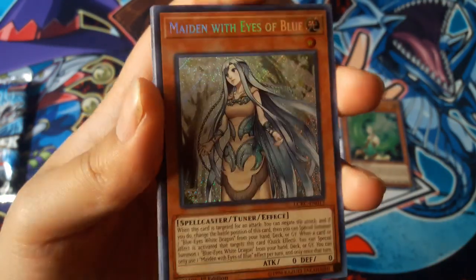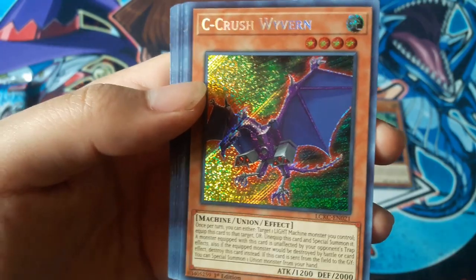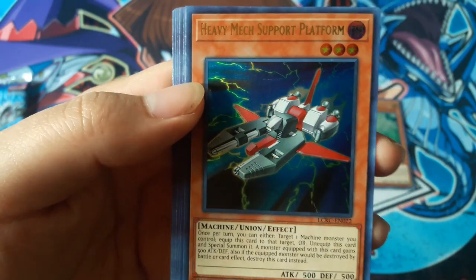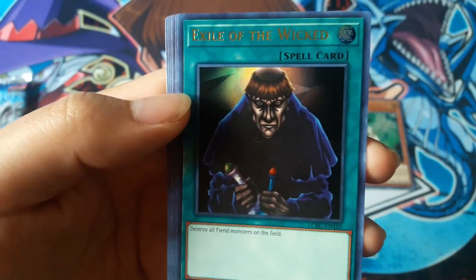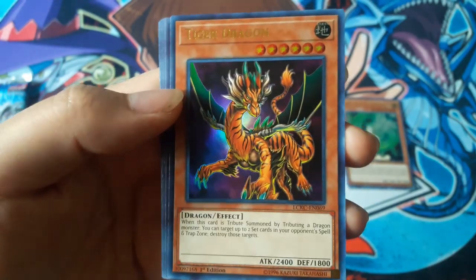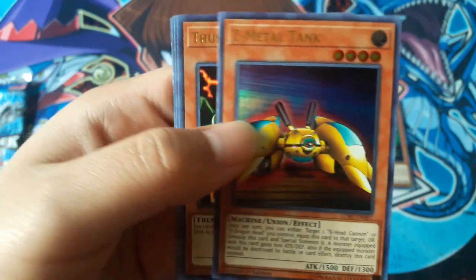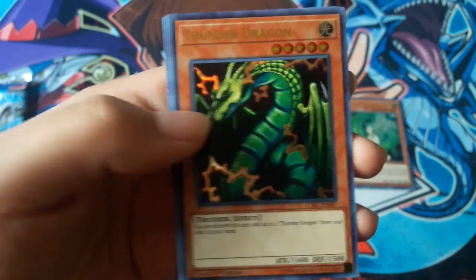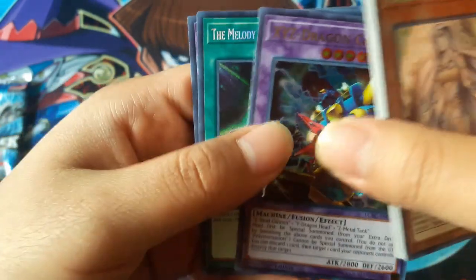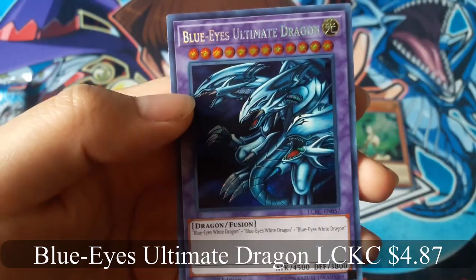Maiden with Eyes of Blue — that's nice. Seiyaryu, Wyvern. Heavy Machine Support Platform. Exiled the Wicked. Tiger Dragon. The Metal Tank. Thunder Dragon. XYZ Dragon Cannon with a different artwork. The Memory of an Awakening Dragon, and Blue-Eyes Ultimate Dragon.